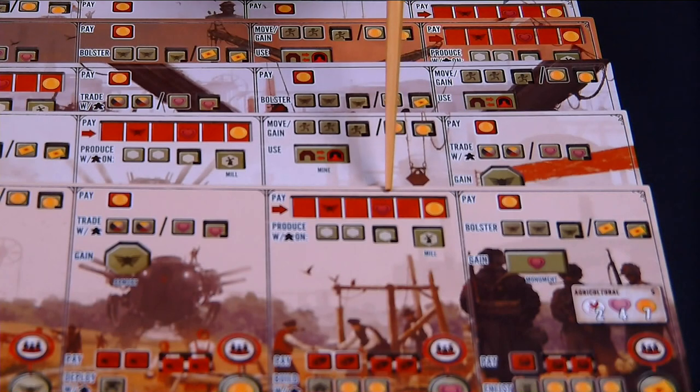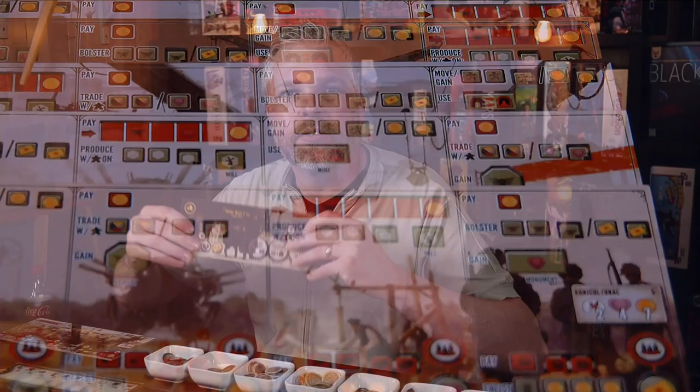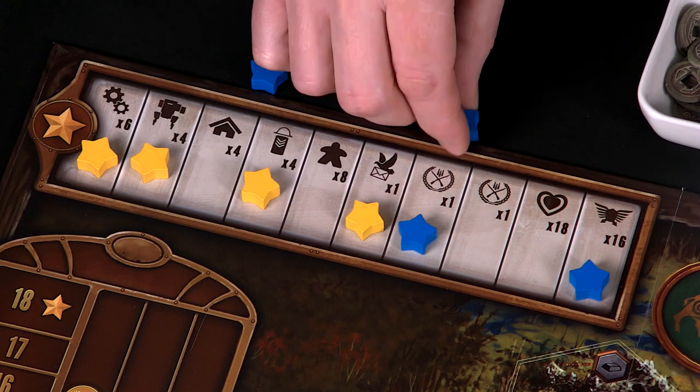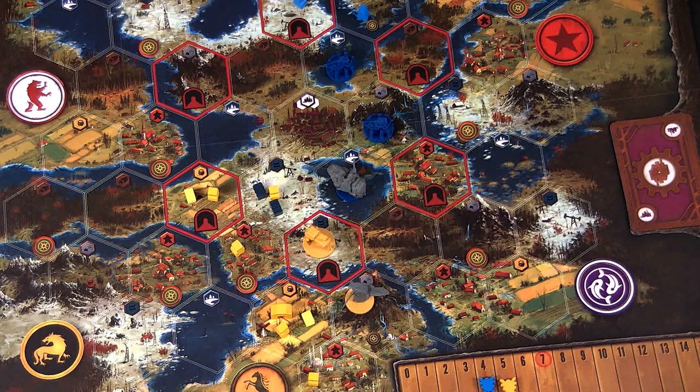When playing a solo game against the Automa, your turn works almost the same as in a multiplayer game. However, the Automa's turn is quite different. It doesn't use a player mat, doesn't use faction abilities or mech abilities, doesn't produce resources, places stars differently, and moves quite differently. Let's look at the big picture of how a solo game works, and then we'll look in detail at how you take the Automa's turn.